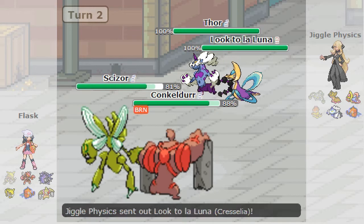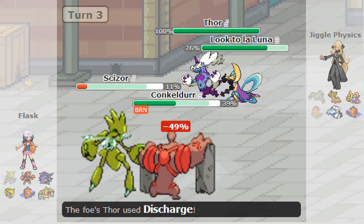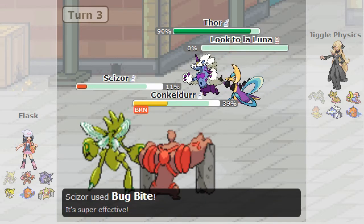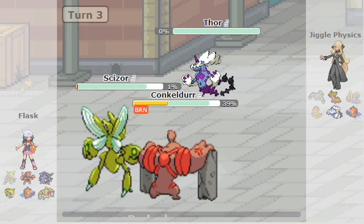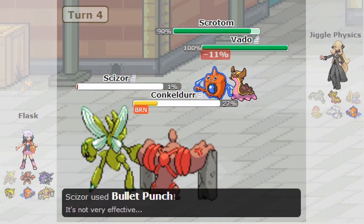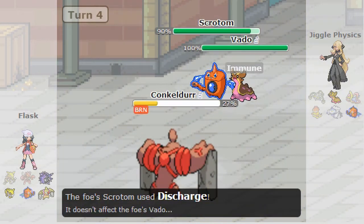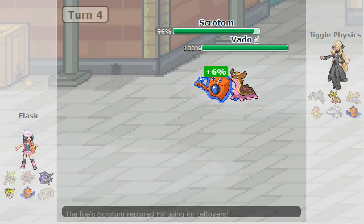Priority kills off here, and I just bring in Cresselia and Thundurus. They're basically a good pair to come in as I can go for the Discharge and do a nice chunk to everything. Unfortunately, Caesar is able to take out Cresselia with Bug Bite — Technician, STAB, super effective. But I was able to live one more life orb hit, and that's it for that.